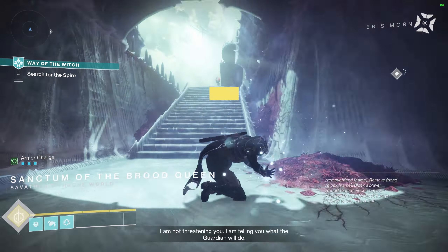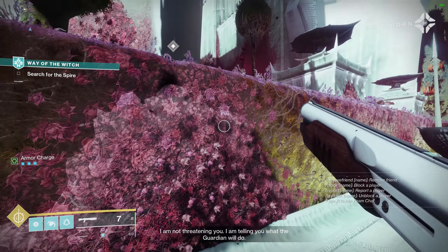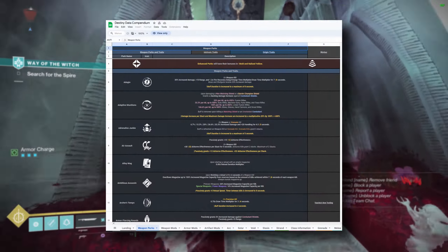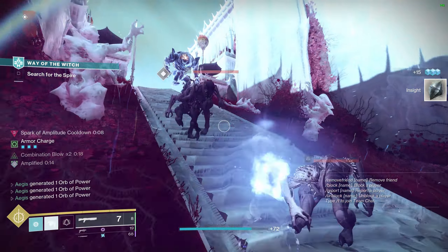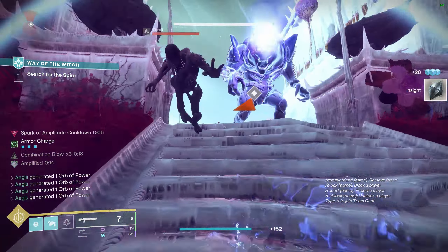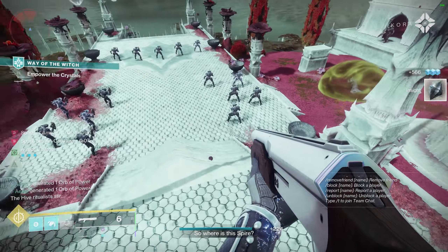Now that we've gone over supers and exotic armor, I wanted to go over some weapon perks that I often get questions on. If you have any questions about most perks, you can check out the Destiny Data Compendium's perk tab, where you can find a detailed community source breakdown of every perk in the game. However, since I'm a bit of a damage specialist at this point, I wanted to cover data that is important to DPS strategies that sources like the Compendium lack in coverage.